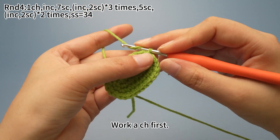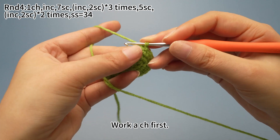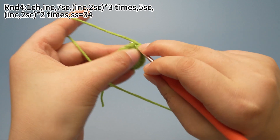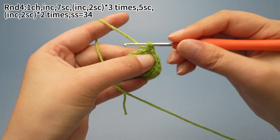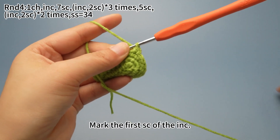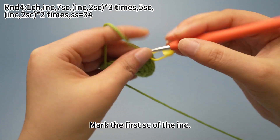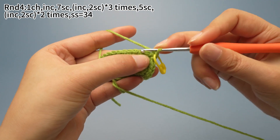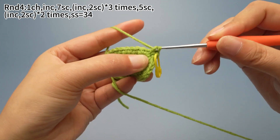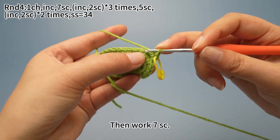Work 1 chain stitch first, then work 1 increase. Increase means working 2 single crochets in the same stitch. Mark the first single crochet of the increase, then continue to work 1 more single crochet in the same stitch. 1 increase is done. Then work 7 single crochets.